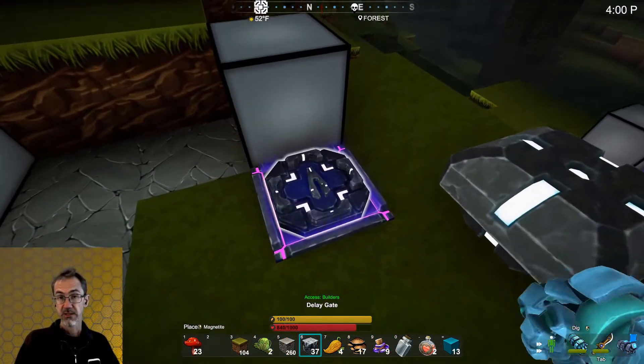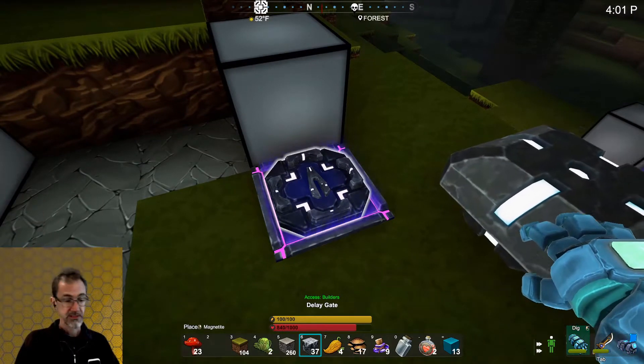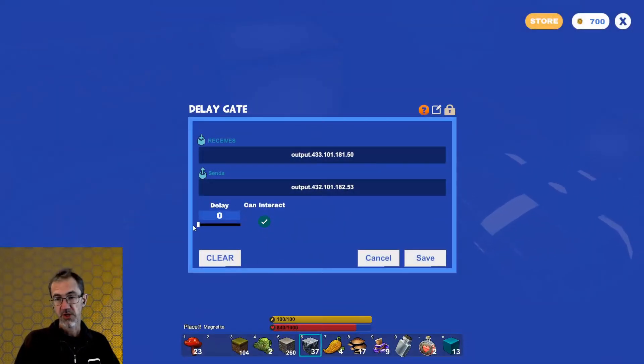This is a delay gate. A signal going into it gets delayed. The smallest delay is 0.5 — that's the smallest you can get really — and then that goes up to 10.